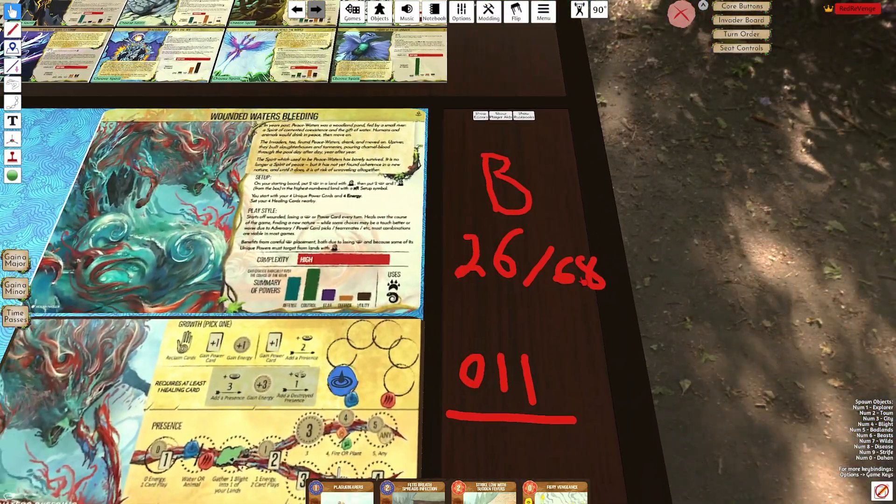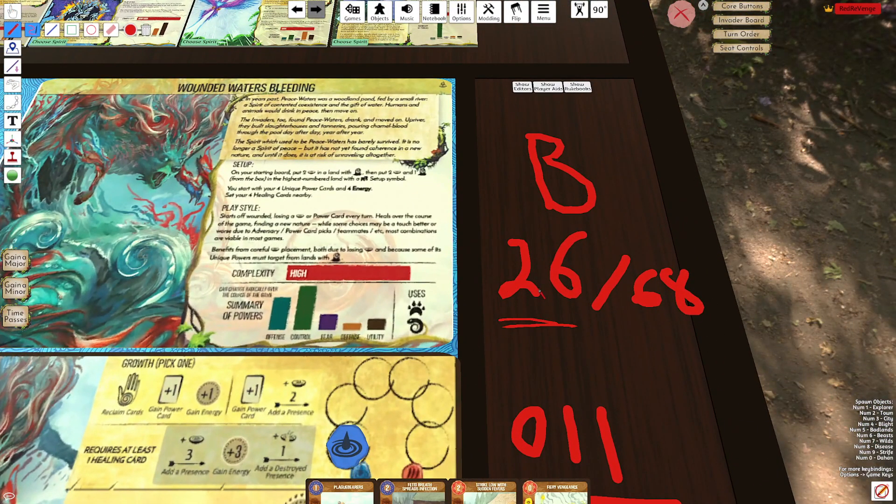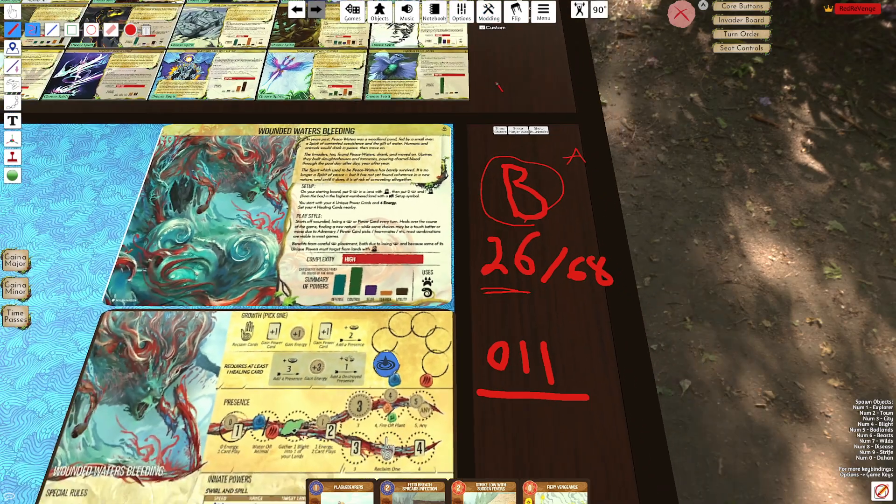In terms of power level I think it's pretty powerful. I put it 26 out of 68, which puts it right around B tier, right around where Fangs is. It may be a little bit higher — lower A tier — but definitely not S or X tier.